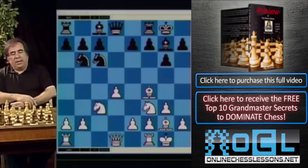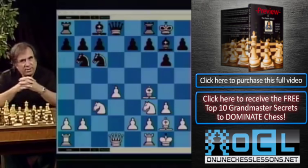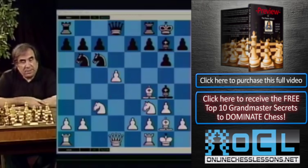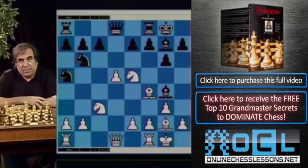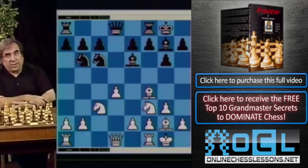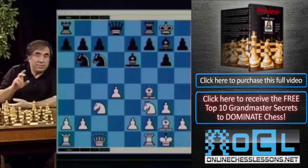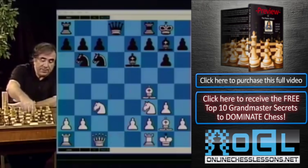After bishop f4, black is practically forced to play knight takes d4. If they don't play knight takes d4, they will have certain problems. For instance, if they go bishop g4, we'll go d5 and they'll have problems placing their pieces. On a move like knight a5, maybe we'll go knight e5 — and black is not doing well. The other continuation is bishop e6, which was played against me by one international master, and on bishop e6 I think the best move is queen c1. This is a very strong move.